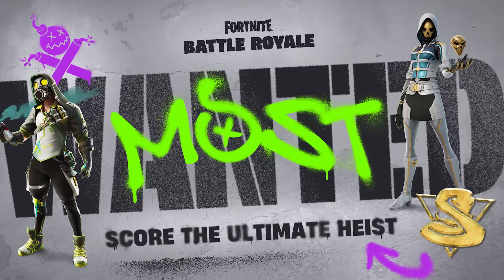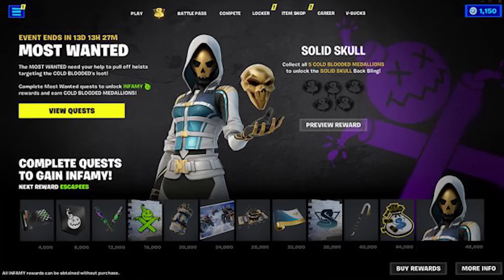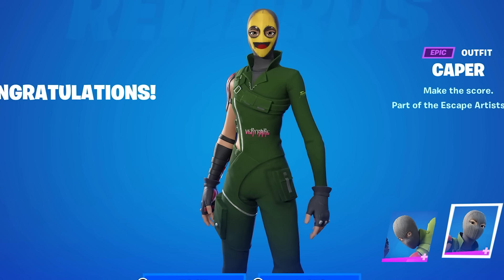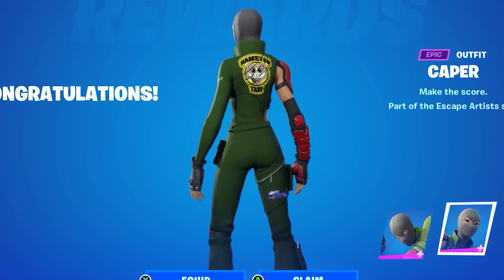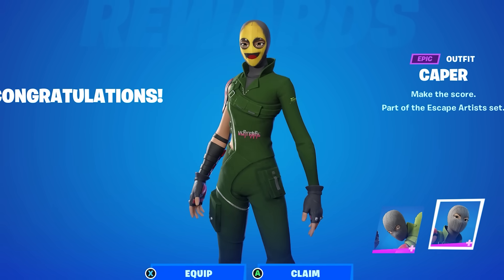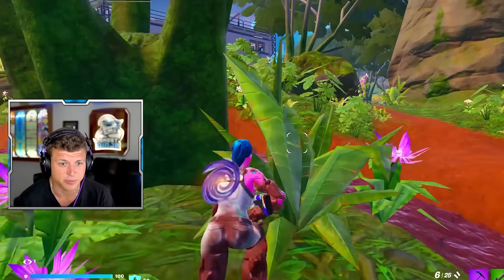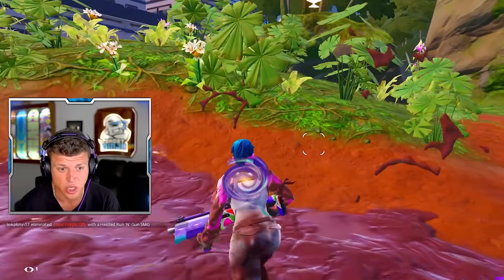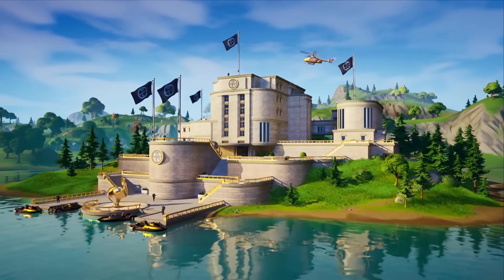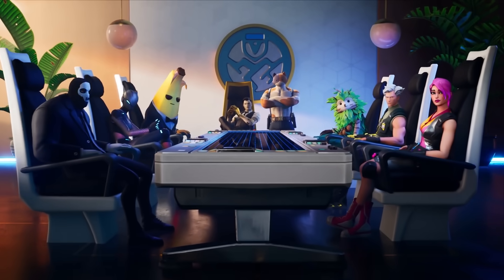The Most Wanted event a couple seasons ago was essentially a teaser for Season 4's heist theme. The two heist skins added at the start of Season 3 will likely be given as free rewards in some sort of event at the start of Season 4. Given that Chapter 2 Season 2 is probably the biggest season of Chapter 2, replicating it could make this the biggest season of Chapter 4.